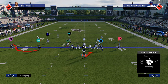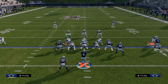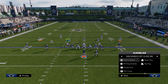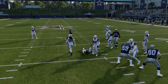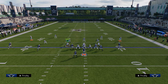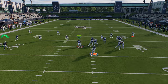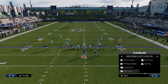If you audible to the RPO read bubble, this is a very good RPO. What makes it good is that the bubble and the running back are on the same side of the field, putting the corner in conflict. It's also a triple-threat RPO — you read the defensive end: if he crashes down, you can hit X or A and get the ball to the quarterback, or just hand off to the running back. This bubble screen is often there, so always look for it first.